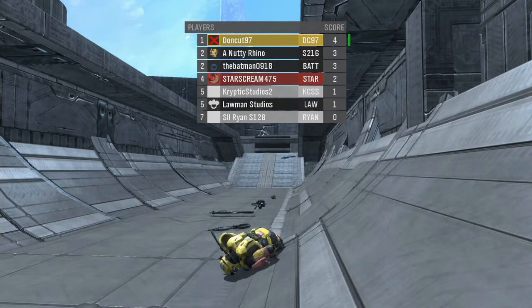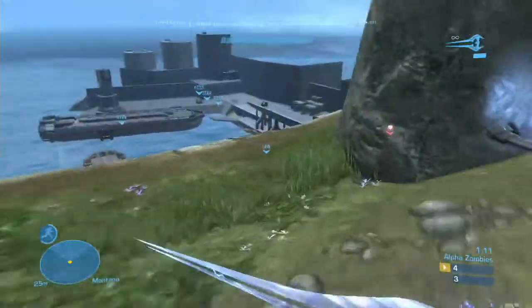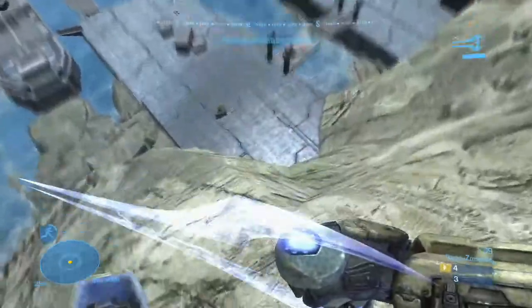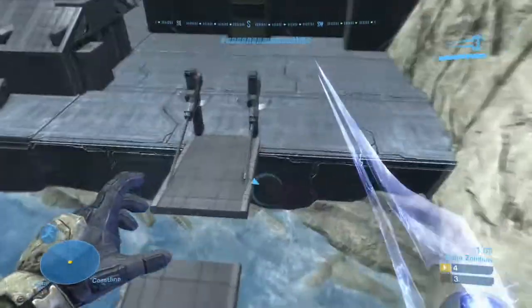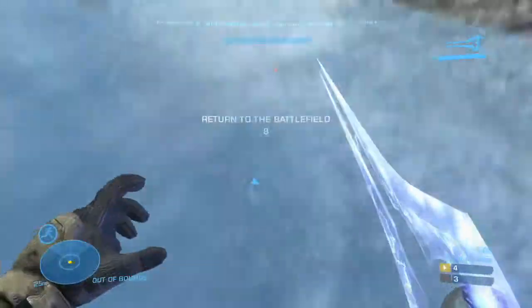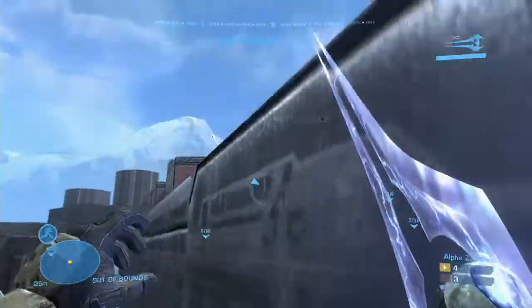Otherwise I would have just rocketed the floor, but the thing about that is, if you suicide in this game mode, you do become a zombie. Right here you're seeing actually where the zombies all spawn. There are two teleporters as well to teleport you to different areas, and you can get back up if you get stuck down here.